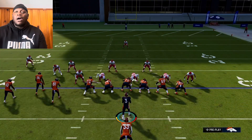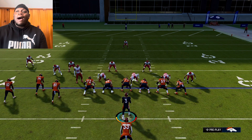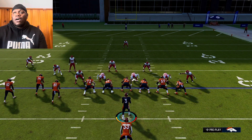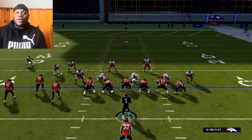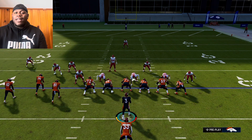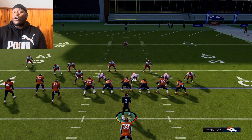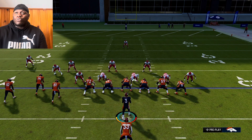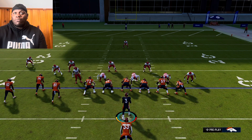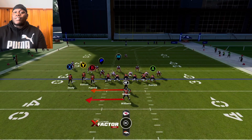If you can create a scheme around this you could be pretty dangerous. I'm in this playbook but I'm not running this particular play — I got a whole other scheme out of Deuce Close that I'm running. Right now I'm 11 and 1, I'll show my record at the end of the video. I'm really supposed to be 12 and 0 but I got a DC loss — I was at a hotel and the game just cut off on me while I was winning 35 to 7.